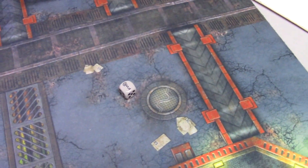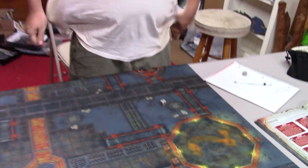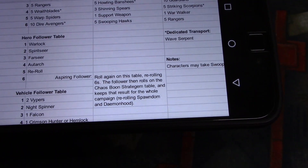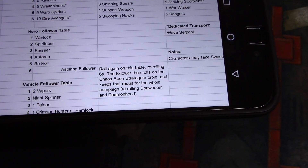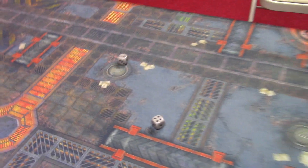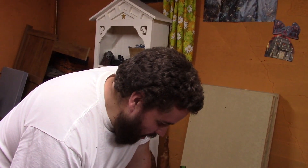And your last roll is going to be on the hero follower table. A six is an aspiring follower - that means he gets to roll again and re-roll further sixes. That follower gets a chaos boon from the stratagem, which is just 2D6, re-rolling spawned and daemonhood. We got a four, which is another Autarch. Roll 2D6 for the boon - we got a 10, which is add one to the character's toughness. If you put him on a bike does that mean he's toughness five? That's awesome, that's super awesome.